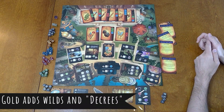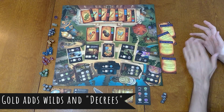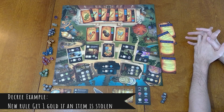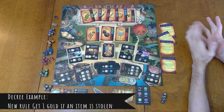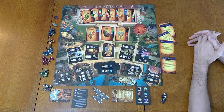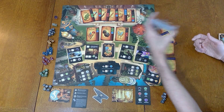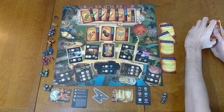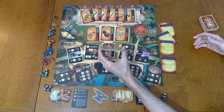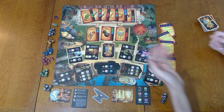I have a gold module that not only comes with gold dice that serve as wilds, but also comes with these things called royal decrees — you can use as many as you want. They give a starting condition to the gameplay, so you have a lot of variability. There's a massive pile of cards you can build, a big stack of forges and markets, plus the royal decrees. There are a lot of combinations you can run through.